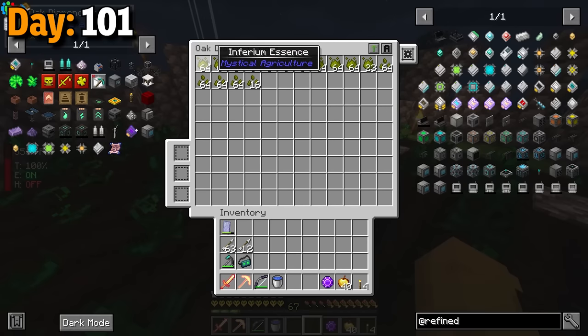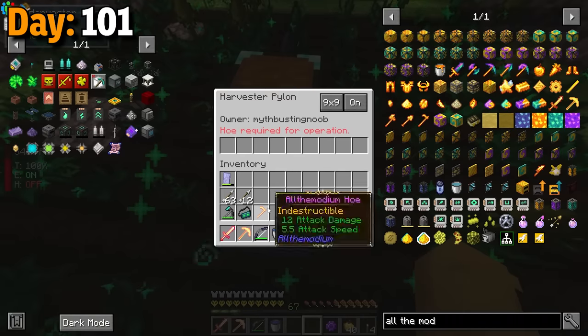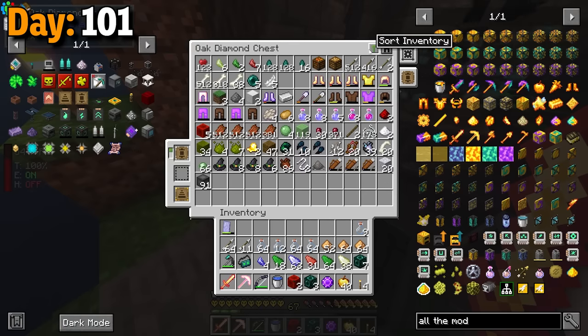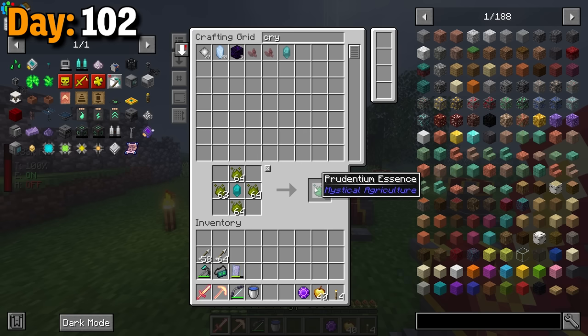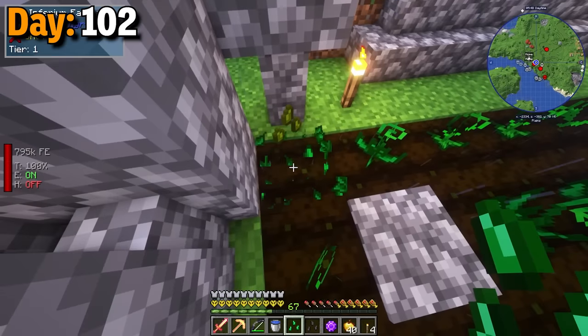That night, I grabbed tons of inferium essence and more allthemodium ingots to make a hoe for the harvesting pylon. For the rest of the night, I cleared even more space for the mob farm chests. When it became morning, I turned as many inferium essences into supremum as possible. Then with that, I made a single emerald seed so I could start getting emeralds automated.